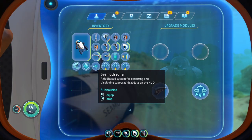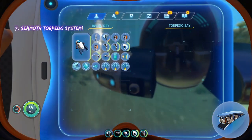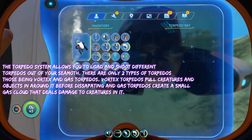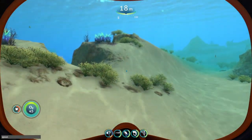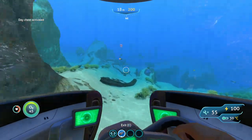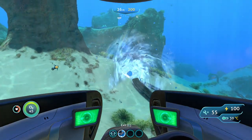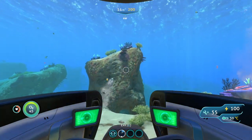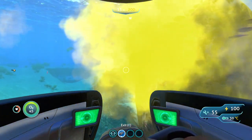The next upgrade is the torpedo system, which allows you to put torpedoes in your Seamoth. It's not like exploding torpedoes — the only types are vortex torpedoes and gas torpedoes. The vortex torpedo makes a little vortex that sucks anything in the area — you can see all the fish getting pulled in. The gas torpedo is the one that actually does damage, and that's the one you'll want to use against creatures if you want to fight things.